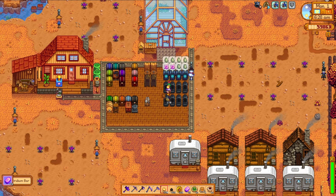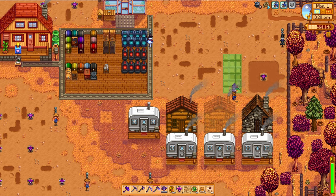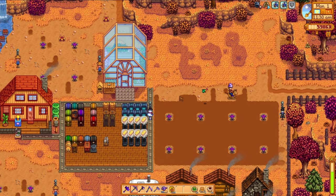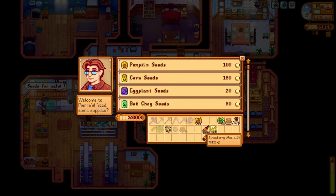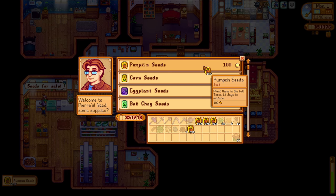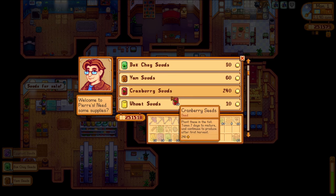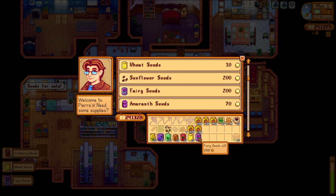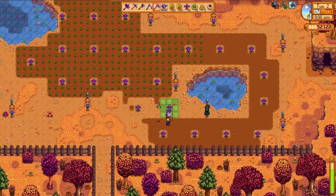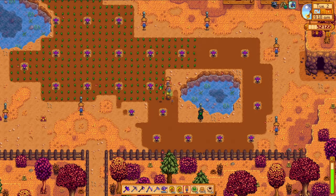New season, same problems. As is tradition, the first couple of days in the season are geared towards getting our fields working for us. With all of my fancy new enchants on the gear, it's getting a lot easier to do this. Being able to hoe and water in the exact radius of my iridium sprinklers is pretty awesome.